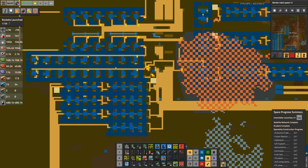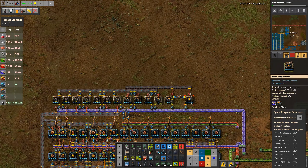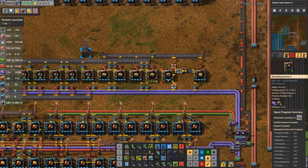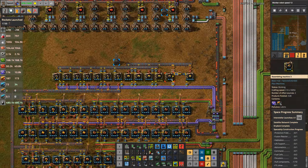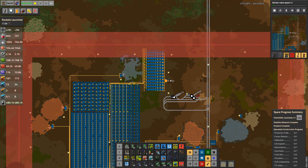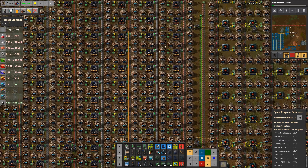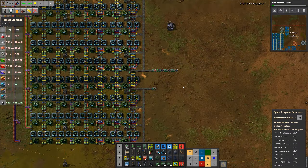We have our little build that could, which has been cranking out modules for a long time. That one's finished 600, that one 500 — so 1,100. That one 500, that one 400 — so 2,000. 2,000 productivity 6s have been cranked out, and we've used all of them. A majority of them actually got used in this build. As you can see, every one of these machines is full of productivity level 6s — not so much the smelters because we can't afford it, but the green circuits, copper cables, and so on, all full of productivity 6s.